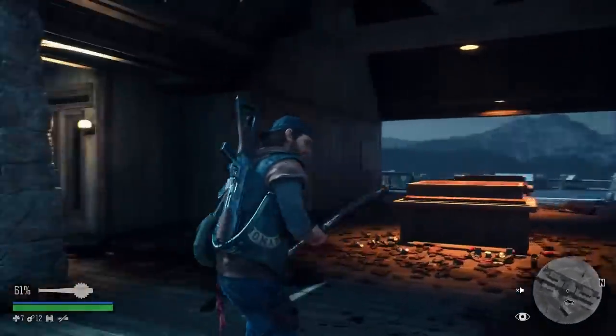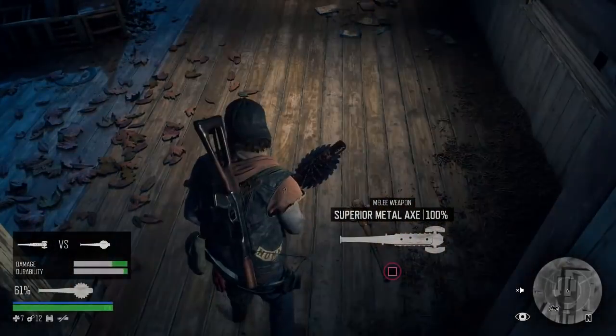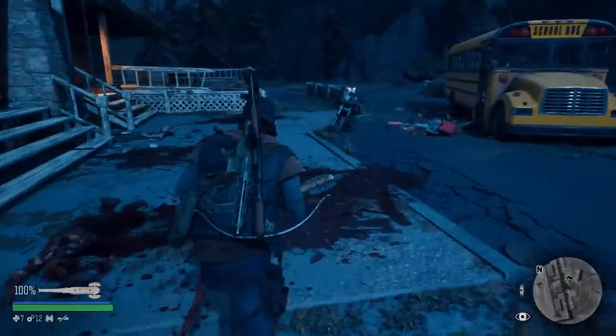I'll do a 360 so you can see the surroundings around you, and the axe is just on the floor here — Superior Metal Axe, let's pick it up. So that's the first out of three, let's get into the second location.